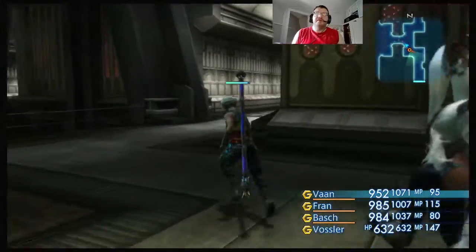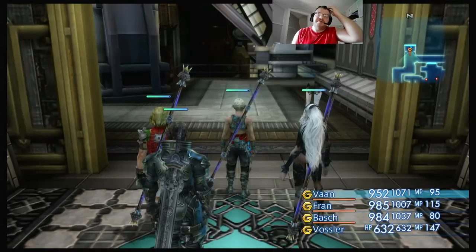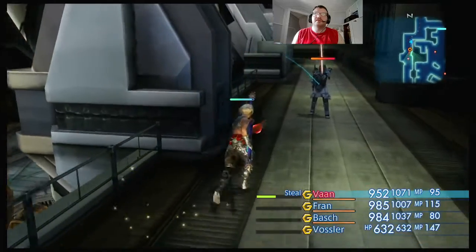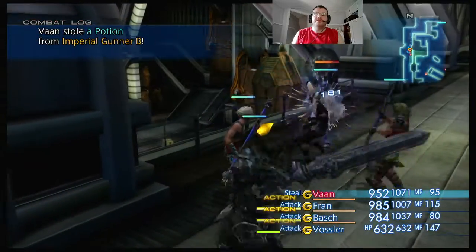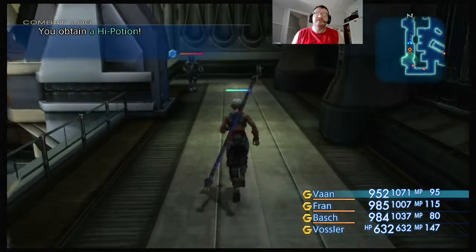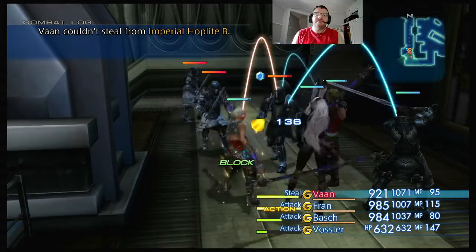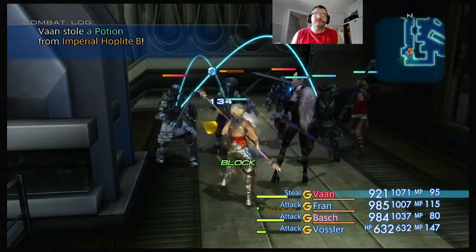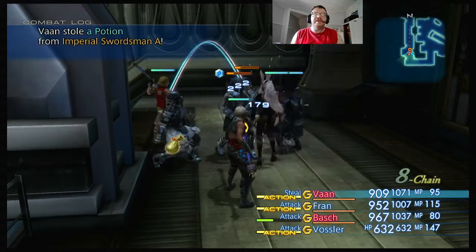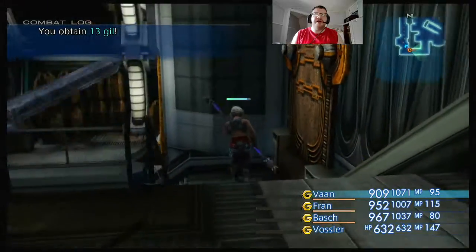I'm going to head down this way, over into the next area. Luckily Fran has not had to use her Cure magic yet because I think mostly I've been buying really good equipment. Plus the poles are very strong. Stole a potion — stole a potion, a skill, and a high potion. Good steal. Stole a potion. Couldn't steal. Everyone's just ganging up on him. Attained 8 gil, stole a potion from him. Attained 13 gil, and I'm at a 10 chain on Imperials.